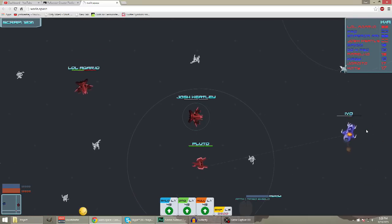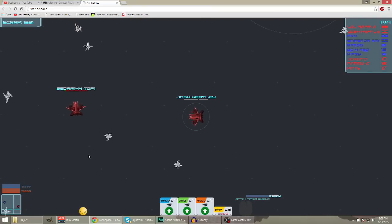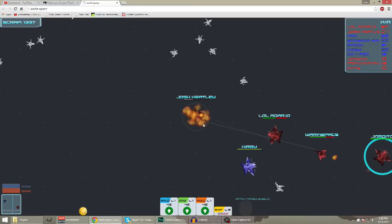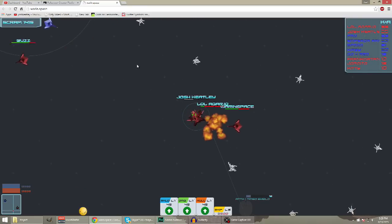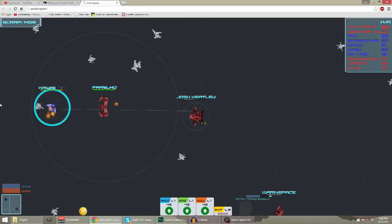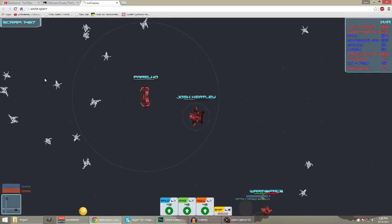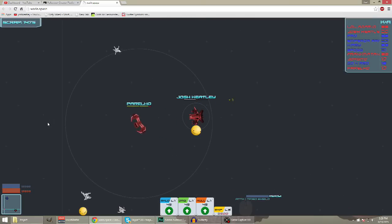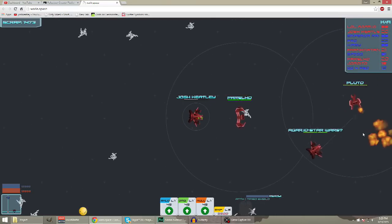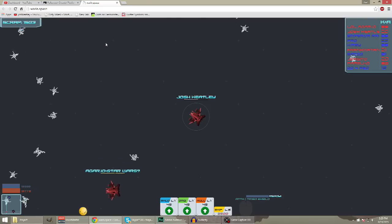Somebody just spawned - can I get an assist? Healers everywhere. I'm going to try to protect this guy, probably going to die. Stay alive - there we go. Did I even hit that guy? I want to at least get the assist. Get some healing - heal me buddy. Don't go without me. Shield time - get some scrap. Scrap is always worth it.